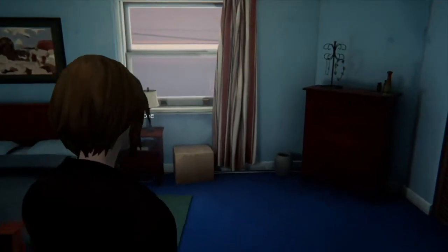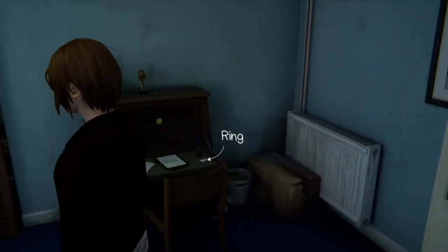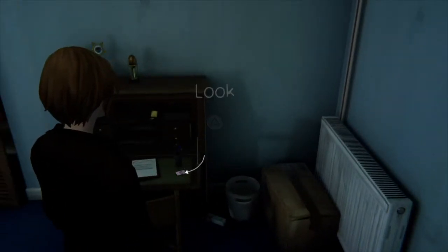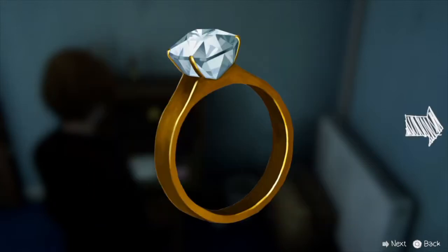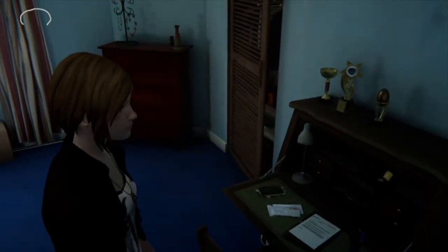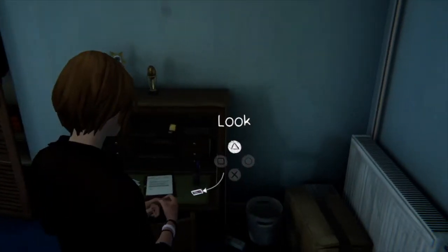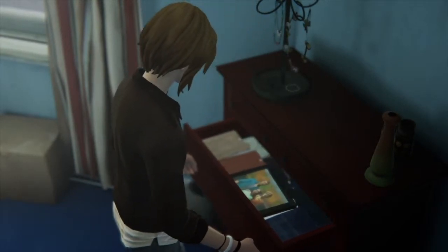This is an important room — when you go in, interact with almost everything. There are quite a few key things here that open up extra options. Make sure you look at the ring. You also need to find the note, and the speech bubble will unlock some extra conversation with Joyce when you go downstairs later, so it's important to look at that too.